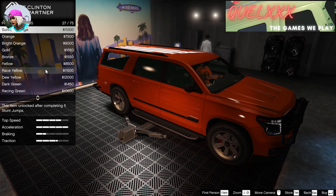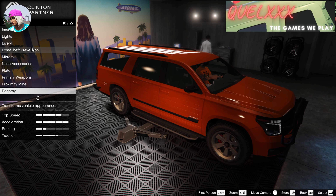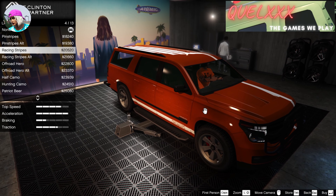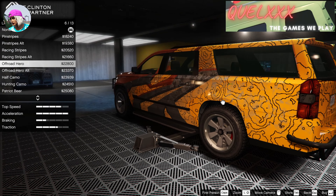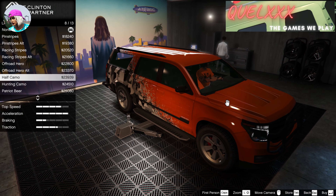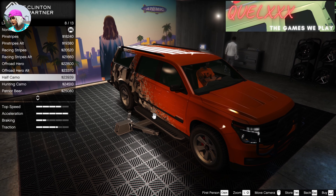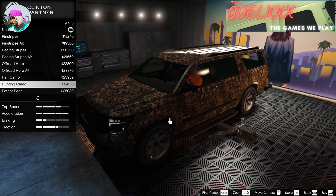Even where the primary and secondary colors come into question, you'll see that the primary colors dominate almost 96 to 98% of the vehicle. Secondary colors only come into play on certain highlights — those would be like the roll cage, part of the padding, and a very tiny part of the roof rack if you intend to put that in, as well as the mirrors.